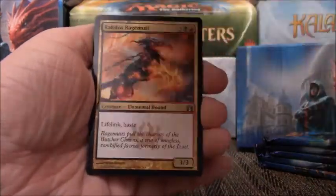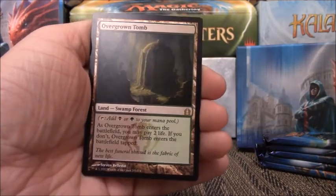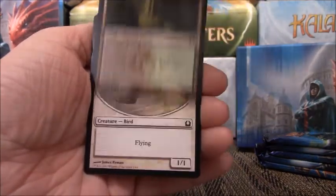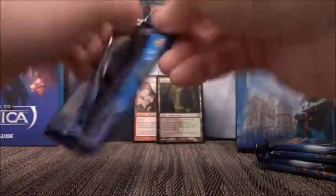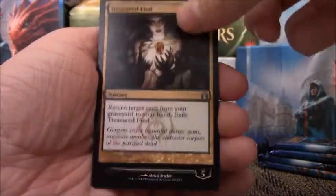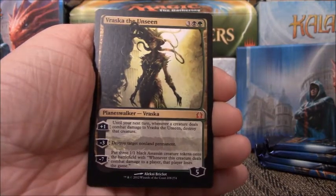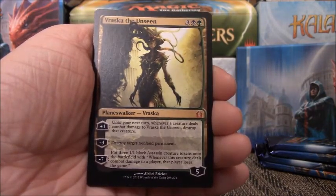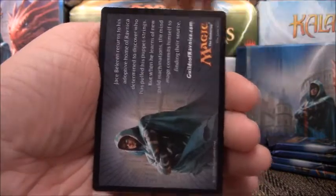Racecourse Fury, Call of the Conclave, Rakdos Ragemutt. Overgrown Tomb — very nice! My first Shockland, hopefully not my last. And an Island. Oh, that was a tough pack. Seek the Horizon, Loxodon Smiter, Treasured Find. And — Vraska the Unseen! Wow. On five packs we get two Mythics and a Shockland, one of the Mythics being a Planeswalker: Vraska the Unseen. Very nice pull. Very nice indeed. And a Mountain.